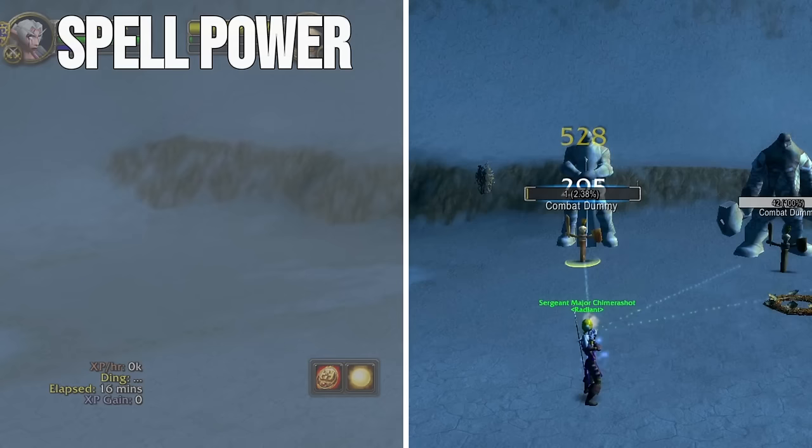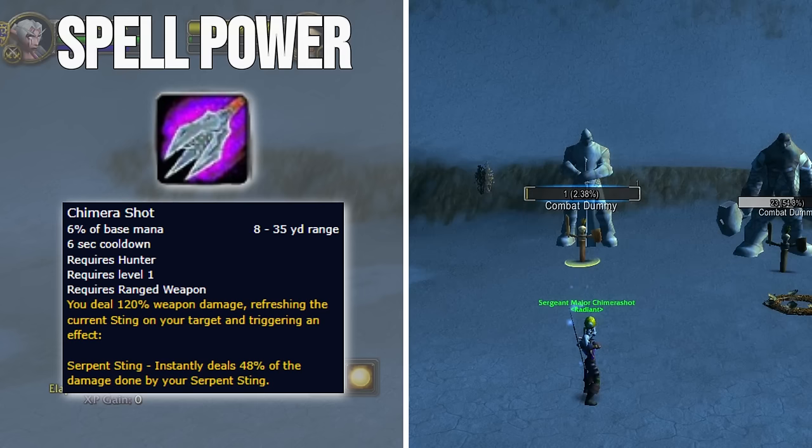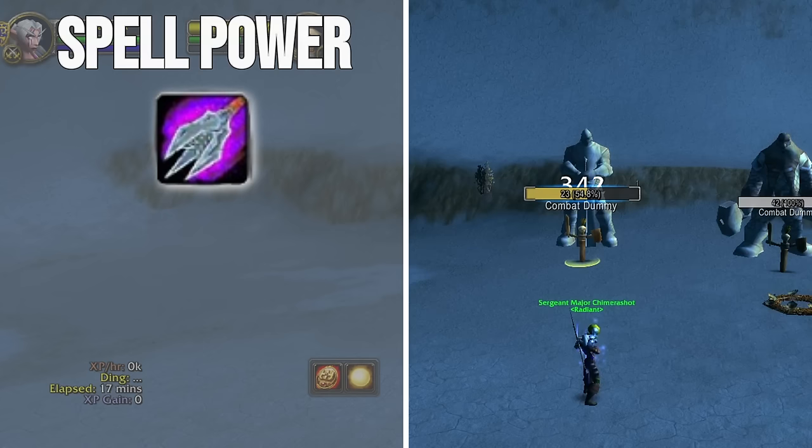But with Season of Discovery, we were given a fourth spell that benefits from Spellpower, and that is Chimera Shot. While the ability itself doesn't scale with Spellpower, the secondary effect which adds damage based on Serpent Sting scales based on the inherent Serpent Sting scaling. With the recent buffs to Chimera Shot, it now instantly deals 120% weapon damage and 48% of Serpent Sting damage, while also resetting the duration of Serpent Sting. This last detail is more important than you think — not only does it save you a global from having to reapply Serpent Sting, but it also means that you can snapshot your very first Serpent Sting and keep it up for the entirety of the fight.